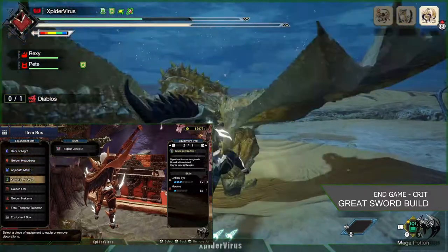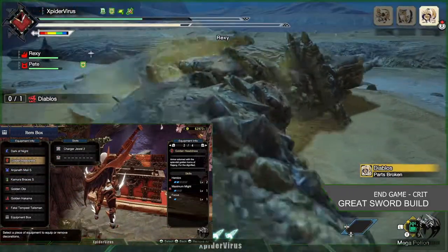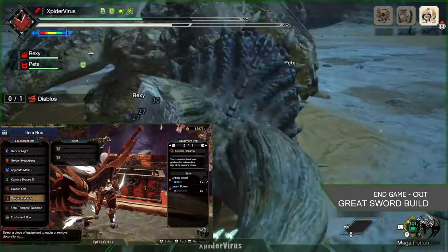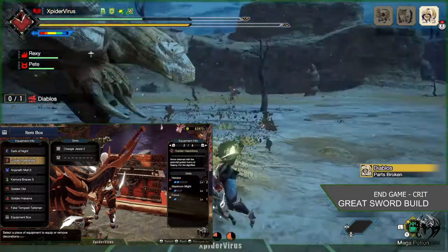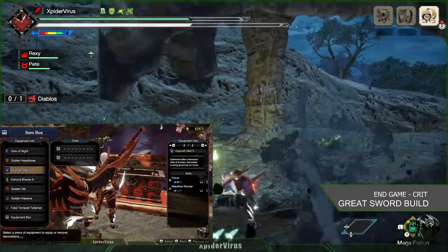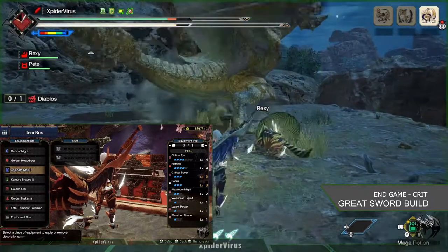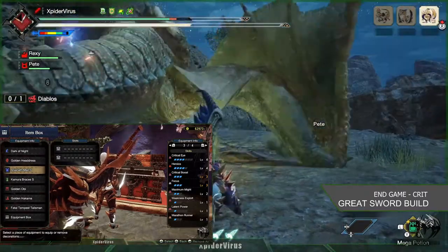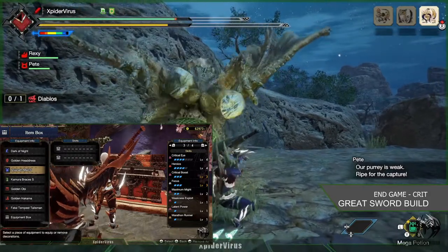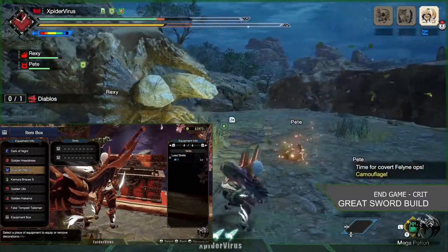On this build I've only used two Expert Jewels, which give me Critical Eye, and Charge Jewels level 2 — that's the only slots I have available for level 2 jewels. I also have about six level 1 jewel slots that you can use for anything you feel comfortable with, so it's quite a flexible build. When you put them all together, I'll have Critical Eye level 4, Heroic level 4, Critical Boost level 3, Focus level 3, Maximum Might level 2, Weakness Exploit level 1, Latent Power level 1, Marathon Runner level 1, and Load Shells — which is not really relevant for this build again.